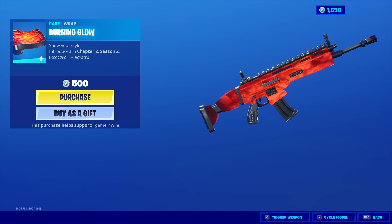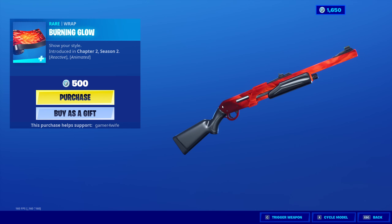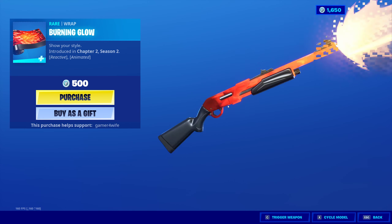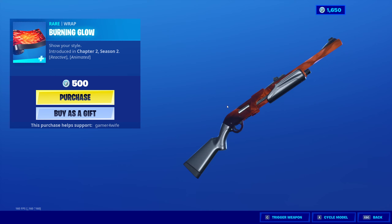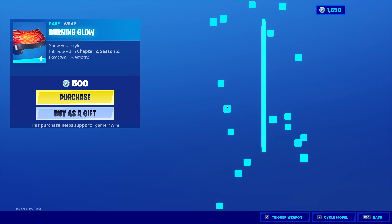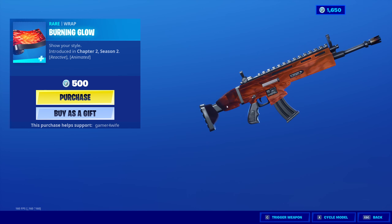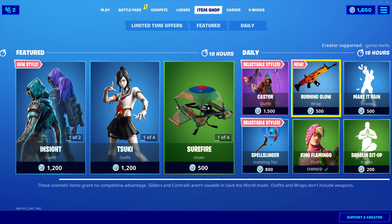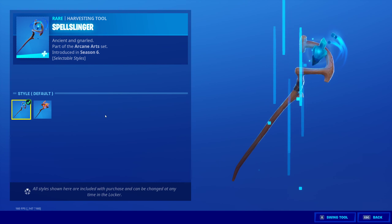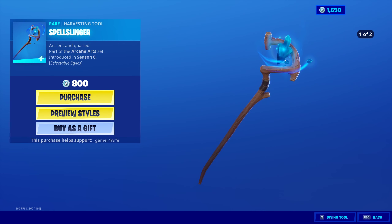You've also got the Burning Glow — damn, now that looks sick. It changes the effect a little bit; I think it gets hotter as you fire. You can see it getting redder. It's decent, only 500 V-Bucks, and that is brand new today actually. We've also got the Spell Singer, comes with two preview stars — 800 V-Bucks.